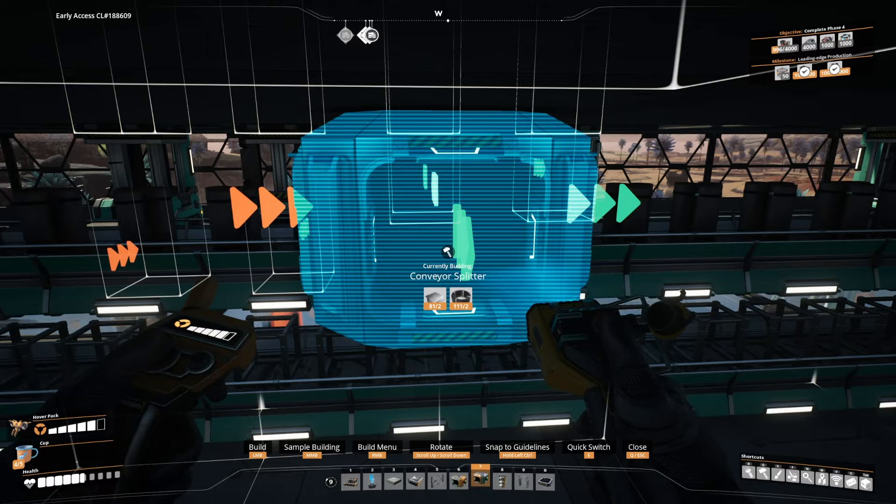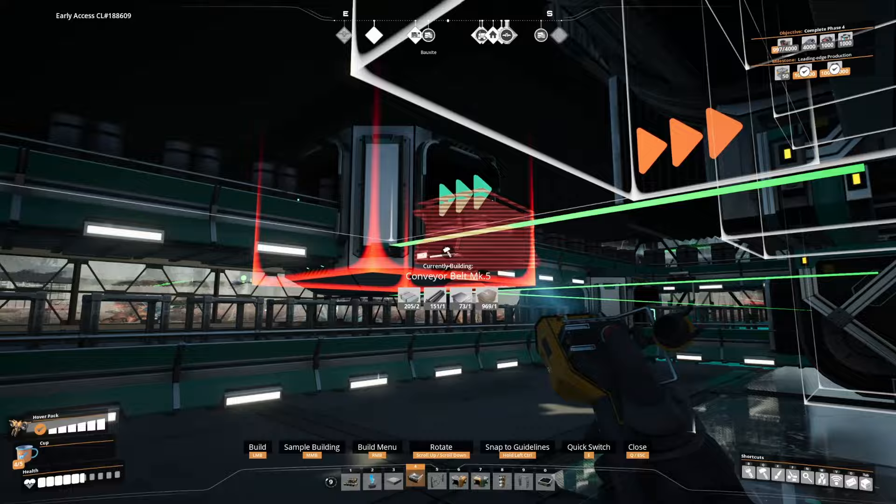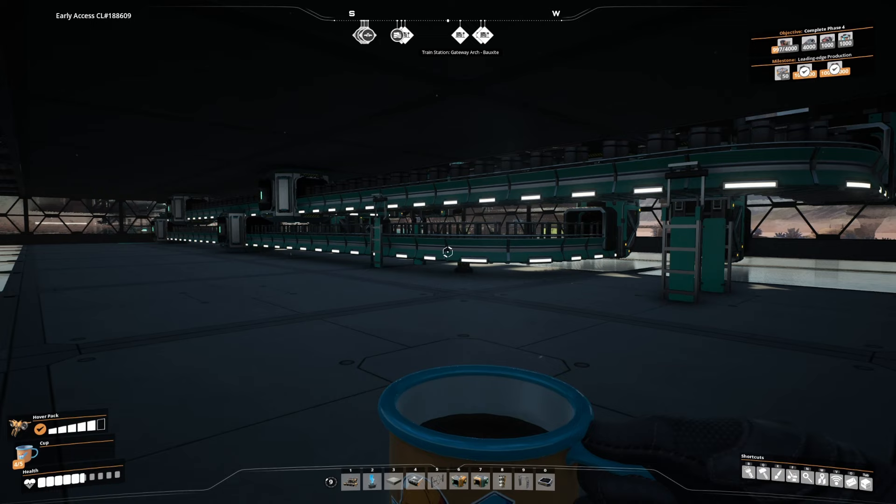I'm going to put splitters in — hit Control and it will line up. Now that side of the conveyor lifts is all done, and now we just need to do the other side and then we'll be done.